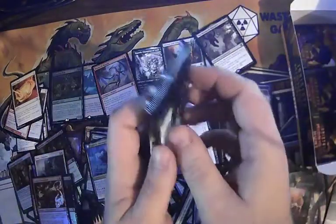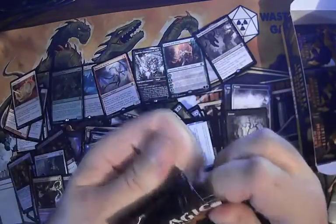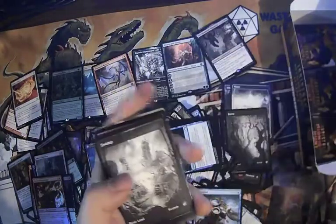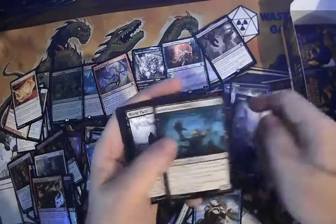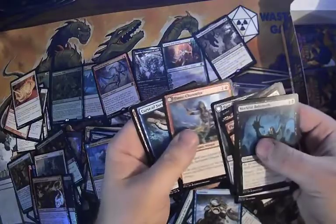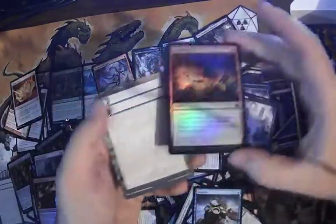Foil Ardent Elementalist. Coming down to the last four — this is the fifth to last pack, hopefully we'll get out of here before I waste a whole half hour. Seven Gold Apprentice, Swamp, commons — no expensive ones. Flame Channel and Curse of Surveillance.